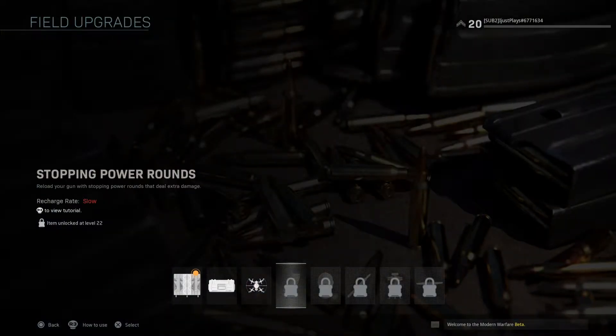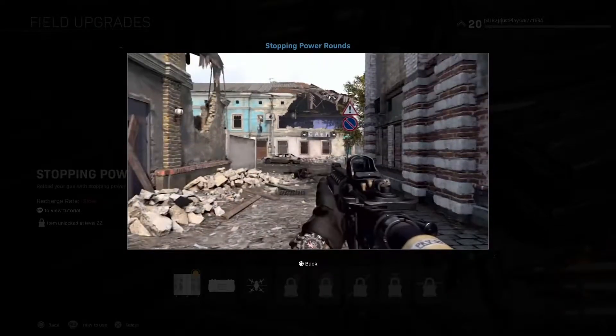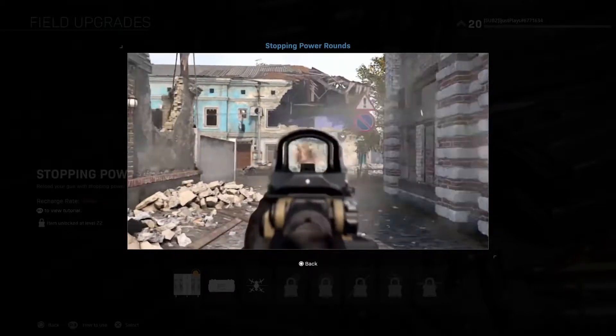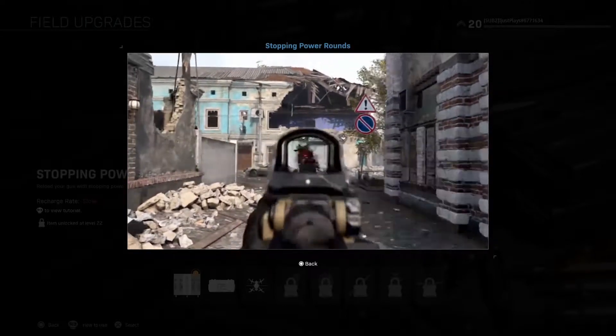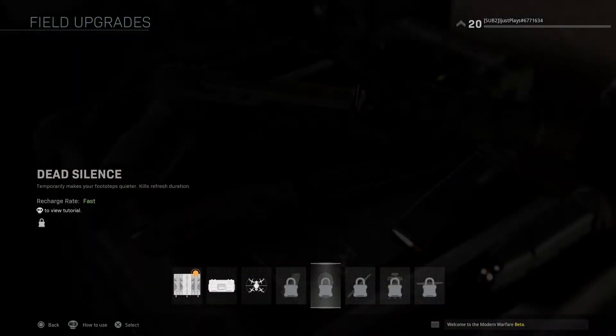Stopping power rounds are back in Modern Warfare just like they were in the other Modern Warfares, but they're a field upgrade now, not a perk. It's pretty simple — just reload your gun with the stopping power rounds and they deal extra damage. You can see this guy literally getting his head blown off. The recharge rate is slow.